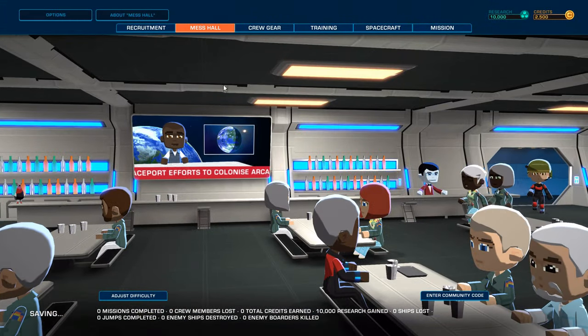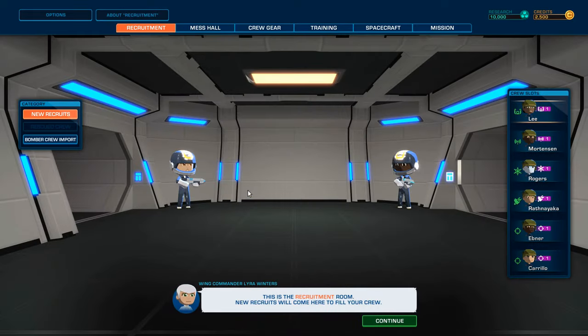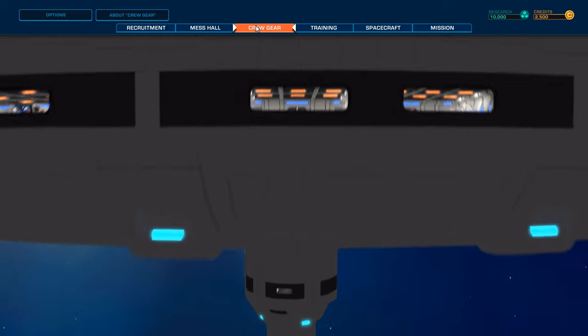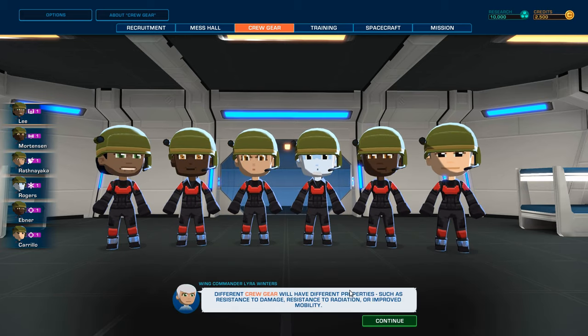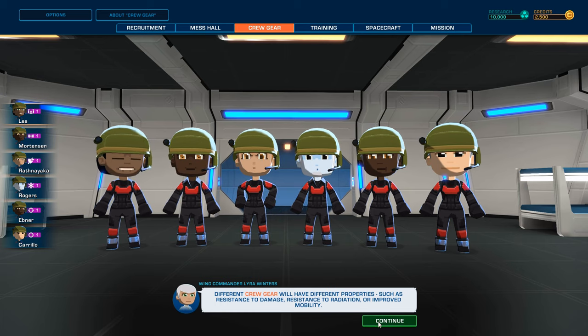First of all, we need to go to Recruitment. This is the recruitment room — new recruits will come here to fill your crew. Oh, we already have crew slots and crew. This is the crew gear room, and here you can customize your crew's gear. Someone got blown out of the airlock — different crew gears have different properties such as resistance to damage, resistance to radiation, or improved mobility.